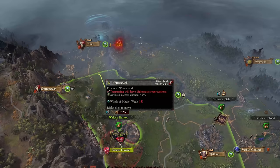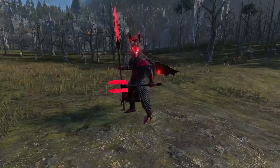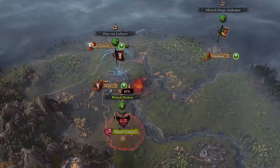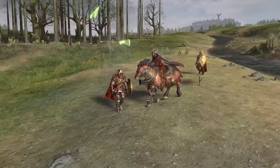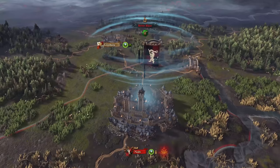During our travels we pass by Balthazar Gelt of the Virgin Order — keep him in mind, as he will become somewhat of a recurring character. But some of you might be wondering why I am moving up to Wiesenland. I have two reasons: to kick Iben von Liebowitz in the booty hole, and to take the grand city of Nuln and secure it as my first settlement.